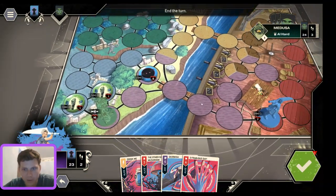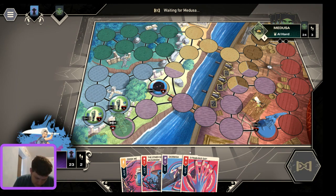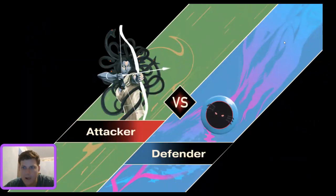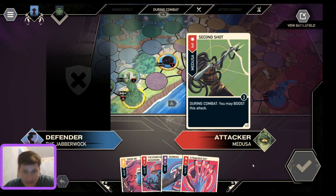We'll do a lot of demonstration moves here just to show the system. I have no other options — can't move, can't do anything — so press the checkmark. Then Medusa gets the option to ping Jabberwock, which she does. Jabberwock is now down to seven health. We're just waiting for Medusa's turn — we want to see what a death looks like, so she'll probably try to kill the Jabberwock.